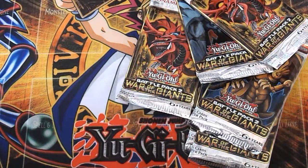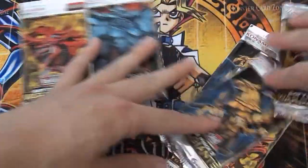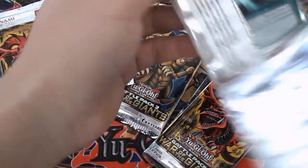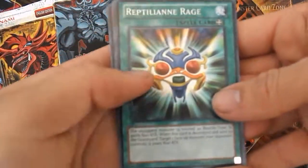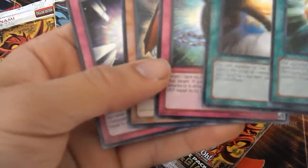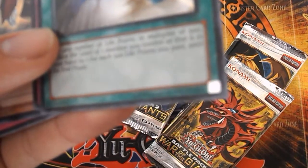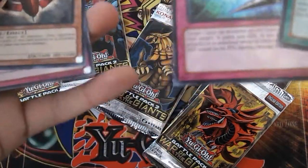Let's start off with the six War of the Giants booster packs. We've never pulled a God card from one of these so far — that would be pretty nice, because I know the chances of getting one are ridiculous. We got Spike Shield with Chain — and yeah, that is a Star Foil — and a Star Blast.